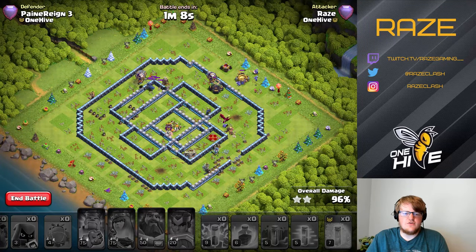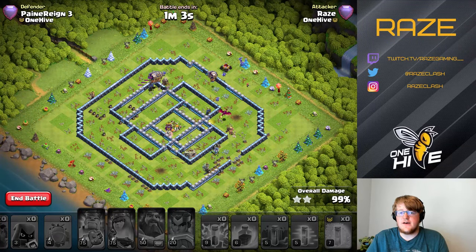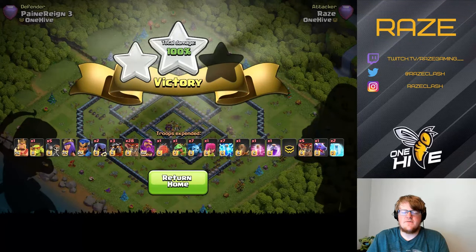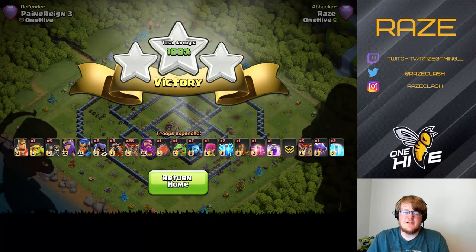You can also use the Headhunters with the Friendly Queen, or use them for the Royal Champion instead — that would probably be a good idea. And then finally, the Hybrid Attack, which is my favorite for this base.